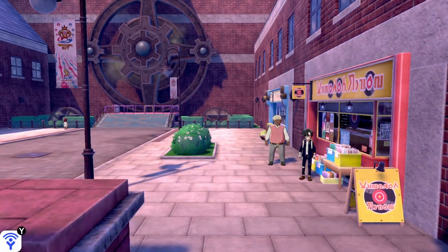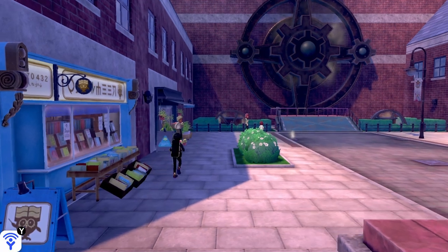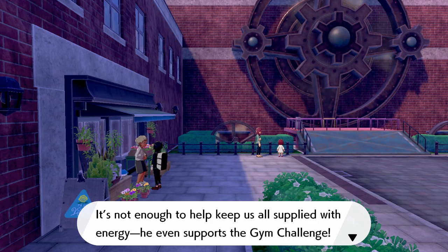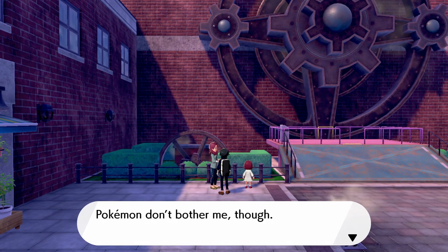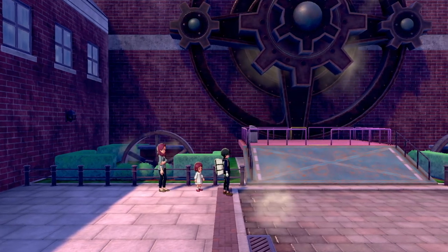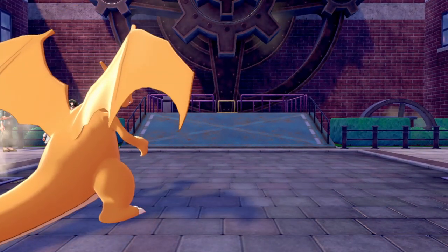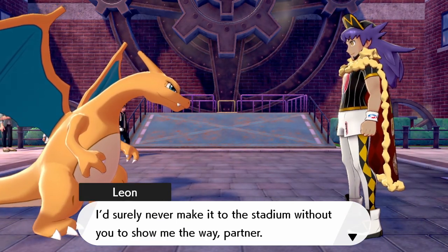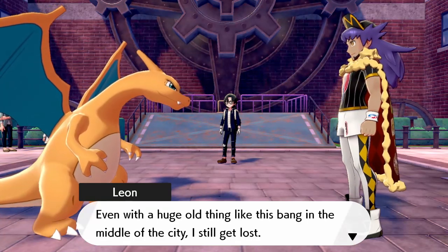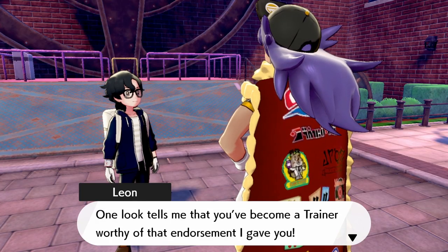Strange earbuds that allow you to freely control the volume of various sounds. How about this shop — so many books. The same powers are amazing — you can even move that giant lift. Who is that? Oh, it's Charizard — it's Leon! Leon says he'd surely never make it to the stadium without Charizard to show him the way, even with a huge thing like this in the middle of the city. He still gets lost.